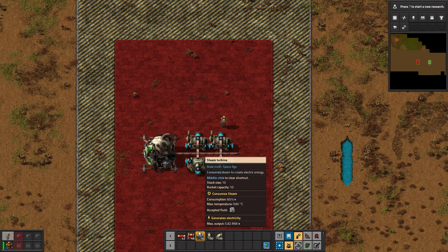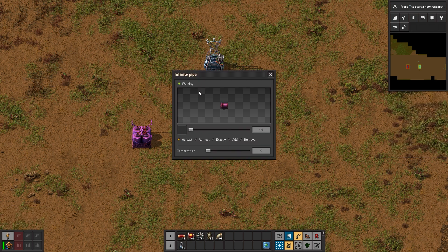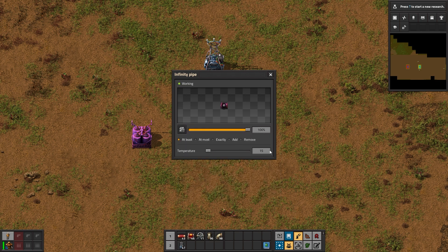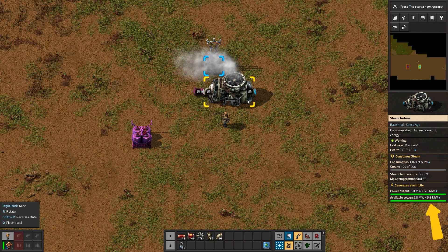What do we do with all that steam? Step three, the last piece of this puzzle: steam to electricity conversion. Steam turbines consume 500-degree steam and convert it into electricity. The ratio for steam turbines is a bit peculiar — 5.8 megawatts — but just assume they convert 5 megawatts of steam energy into electricity and you're golden. Plus your power plants will look nicer because you'll work with an even number of turbines.